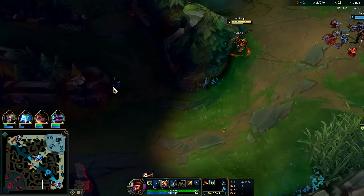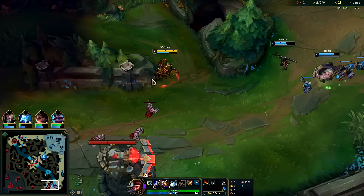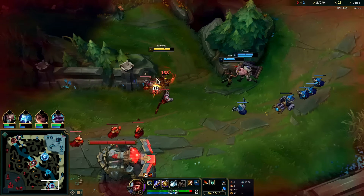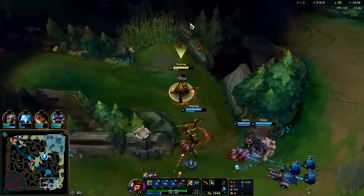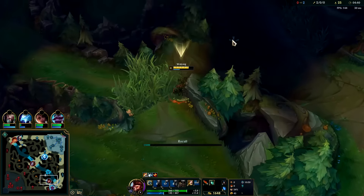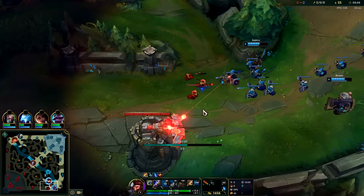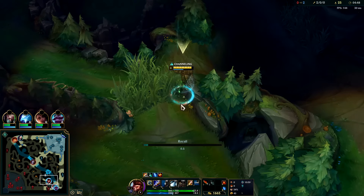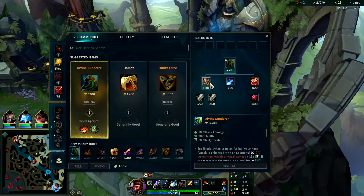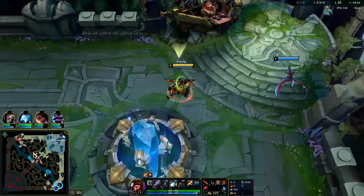I'm actually gonna grab the wave right here up against the wall — that way our wave can crash, and Samira can look to do a reset. Perfect. First back looking for a Caulfield's, and as much of the rest as we can get.